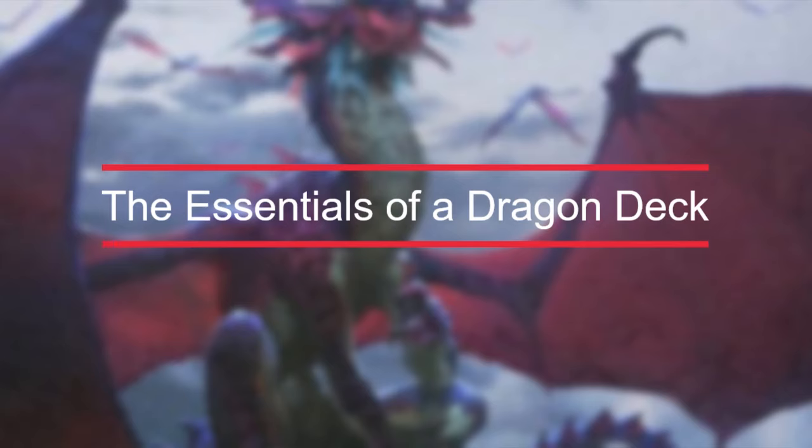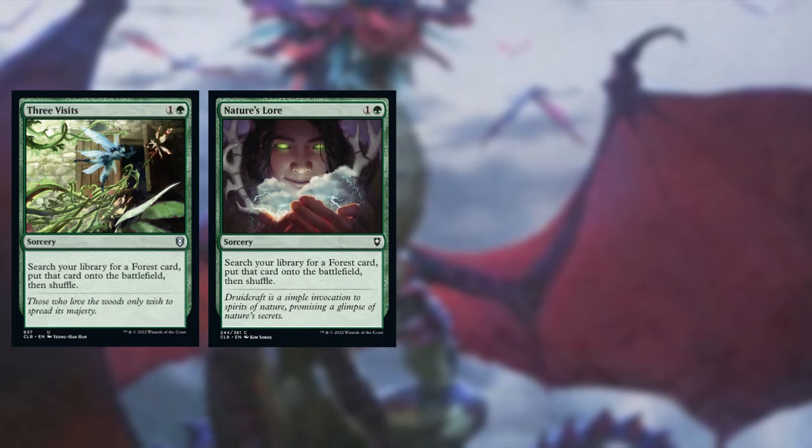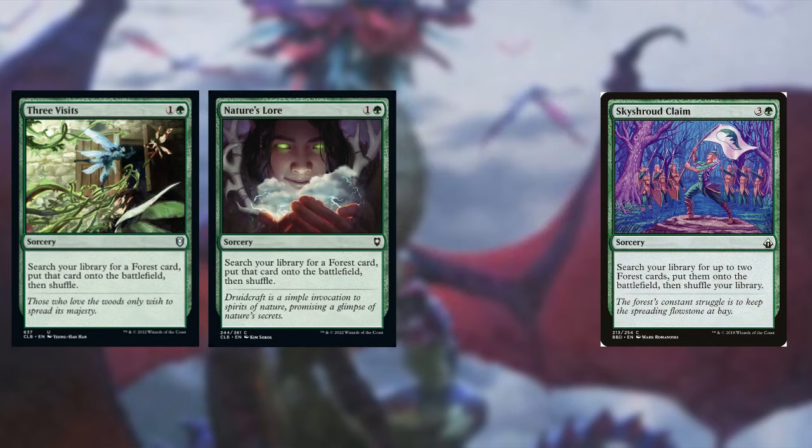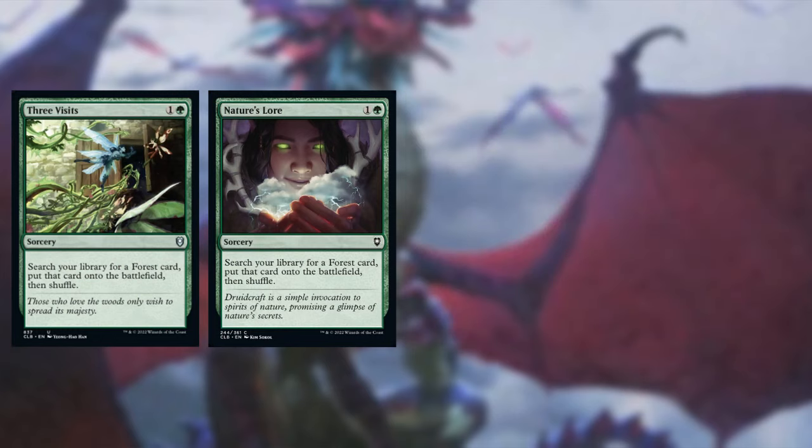We want to talk about the essentials of a dragon deck because they are heavily costed. We also want to make sure we can protect our dragons and present a good board. Because we are in Gruul colors, we want to ramp efficiently. Cards like Three Visits, Nature's Lore, Farseek, and Skyshroud Claim are all perfect. What makes these better than other ramp spells is that they search for non-basic lands — for example, you can search for Stomping Ground, which has the dual typing of mountain and forest.